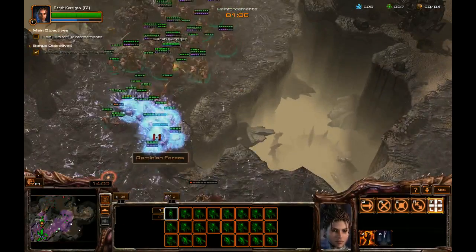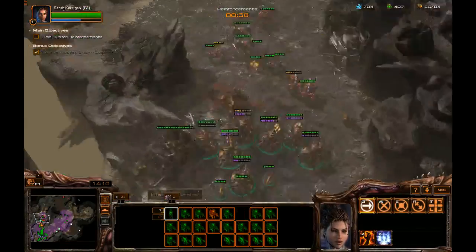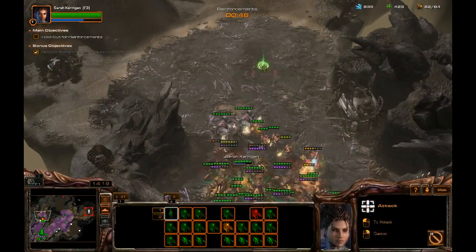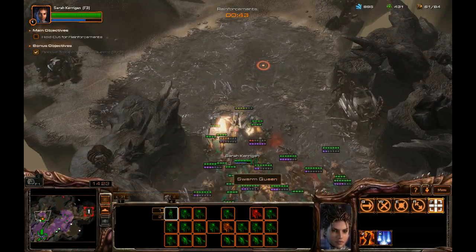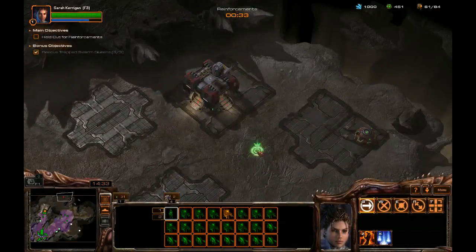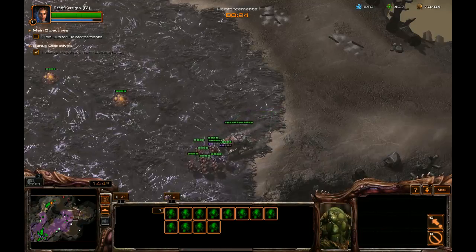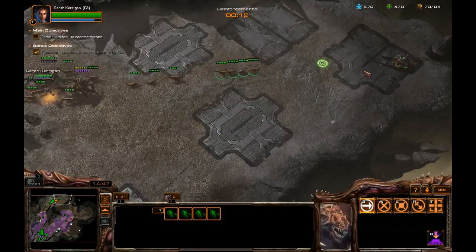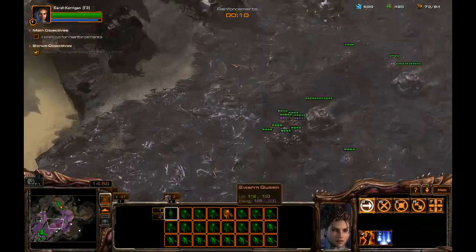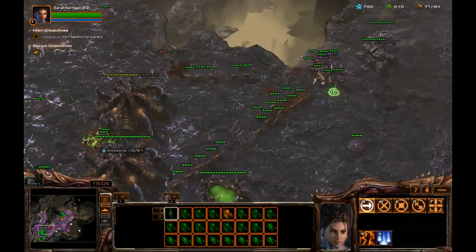As I pull back to defend my base - which you don't even really need to defend, to be honest. You can let your base pretty much die down to the last building. If at the last few moments you have to abandon everything, go ahead and do it - it doesn't actually make any difference. Just verifying that all these structures are in fact dead - and they are. If I didn't have the achievement already, it would be showing up there now to confirm I had done so.